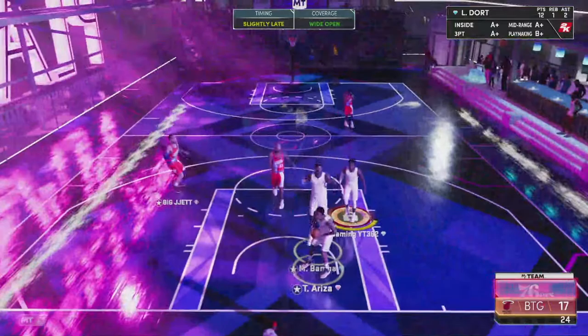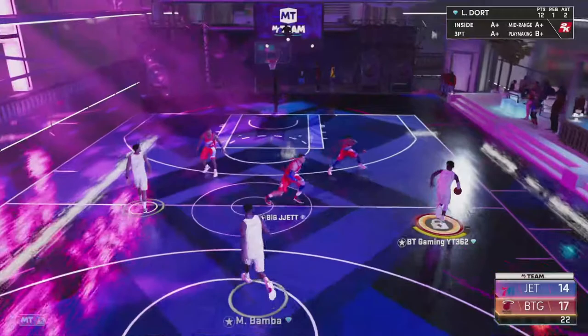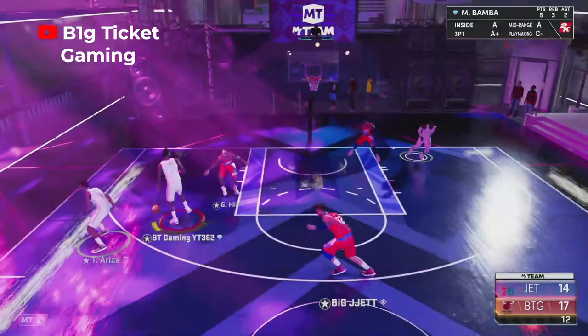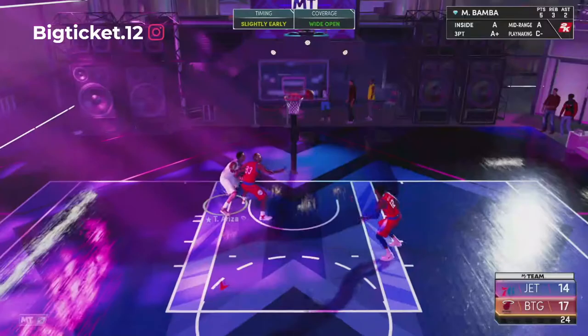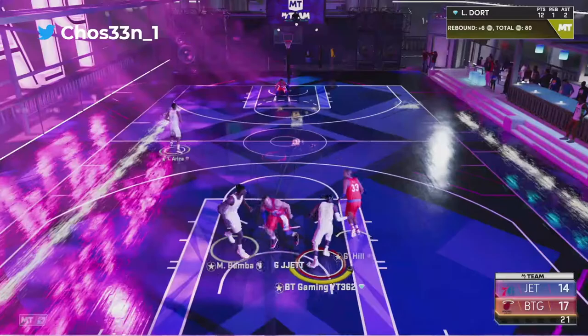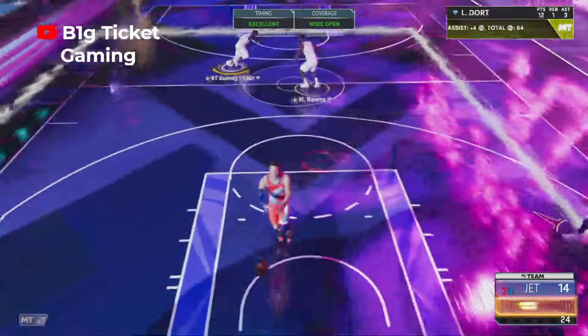All right, let's stop playing — let's get this man out of here. Lue Dort has proved his point, he's proved everything. Everything I thought was true about him is true in game and in real life. He's humble too — he knows his job. That's why I like him. He's here to play defense and shoot threes, that's all he's here for. Come on, look at that — everywhere you need him to be, he's there.